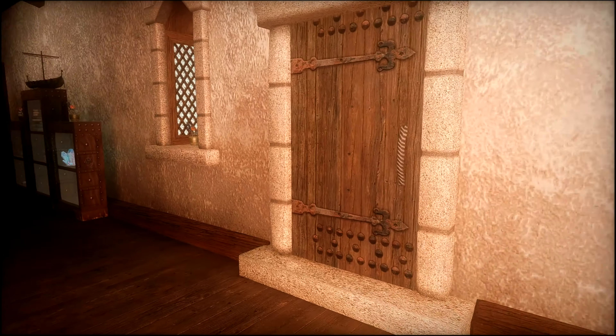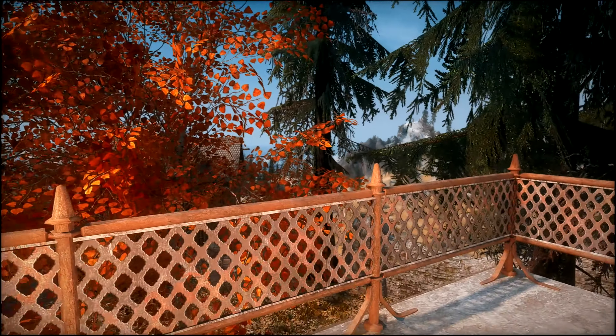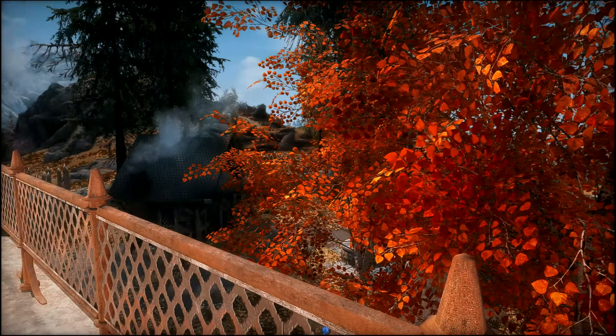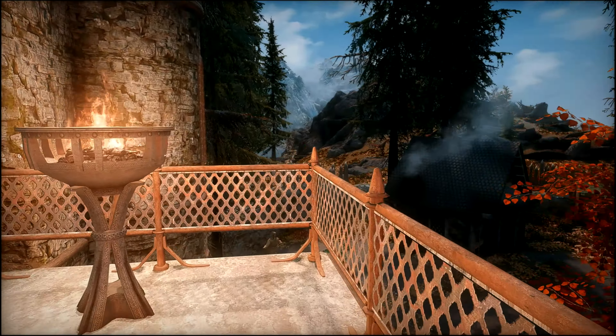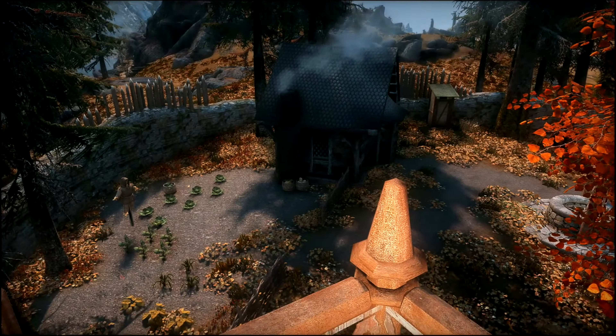Now we're going to head outside to the balcony. Look at that aspen tree. And this would be your Rorikstead side over here.